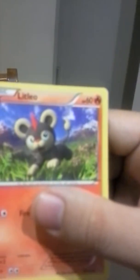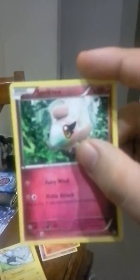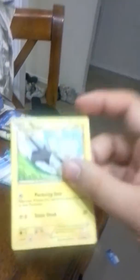The next one we have is Little Leo — cool, it's a fire Pokemon. I don't have that one. I got this one though — I got a lot of these ones, so Spritzy, or Spritezy, like Sprite.